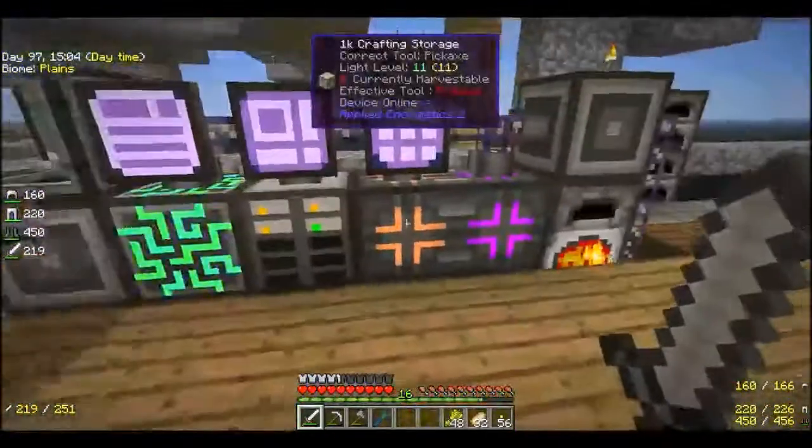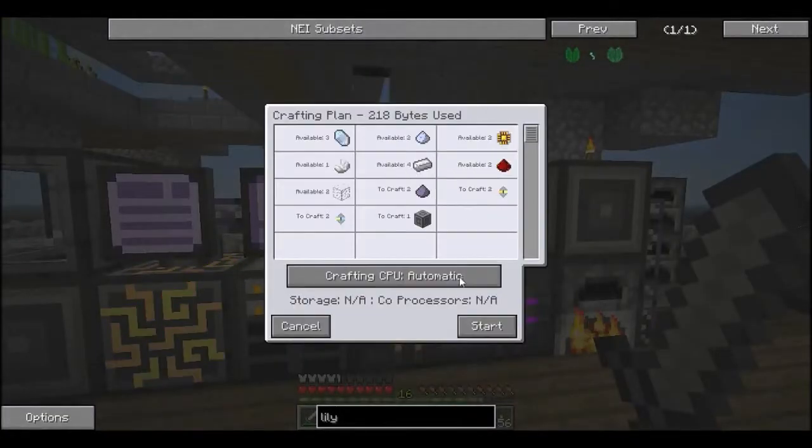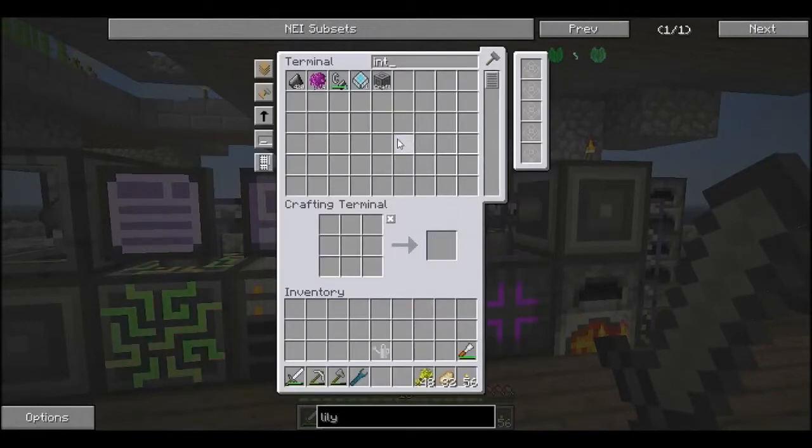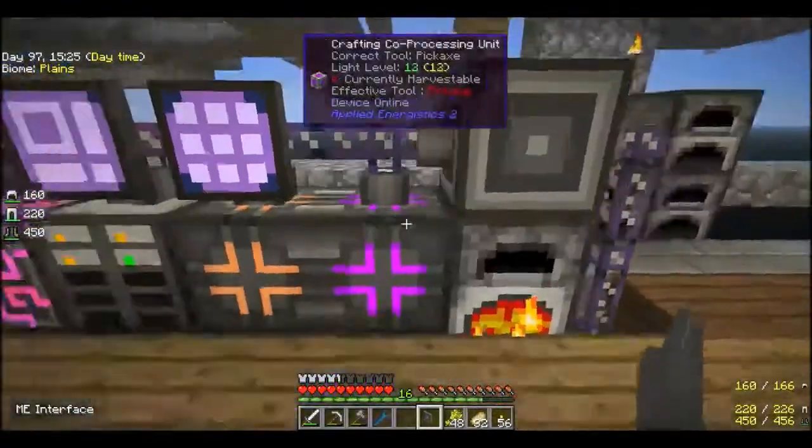It's like a small attachment - basically you craft them by getting the regular interface. Let's craft one of these to see if it works. You basically craft these by putting them in here and you get a flat interface, and that basically lets you sort of be a bit more compact.